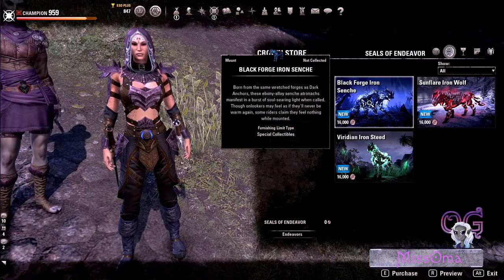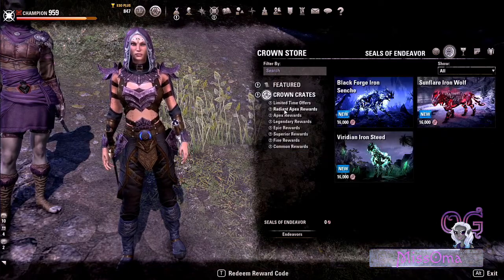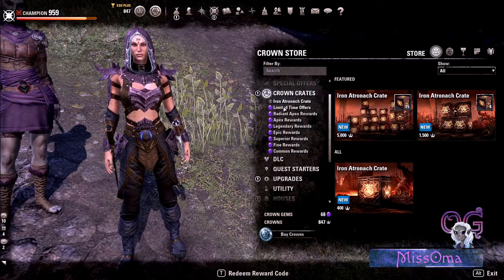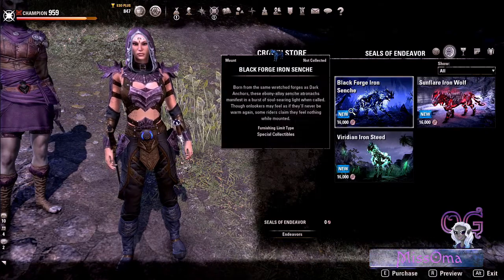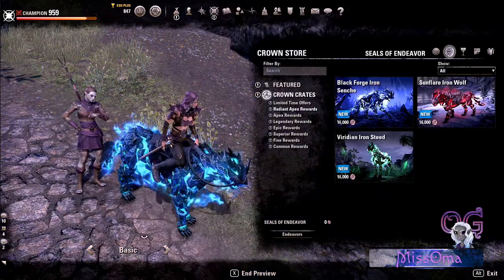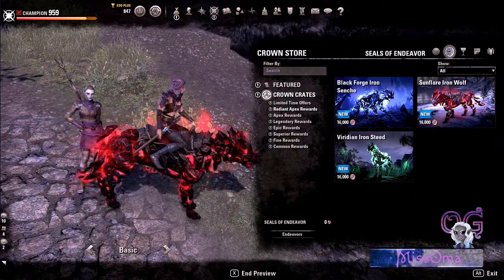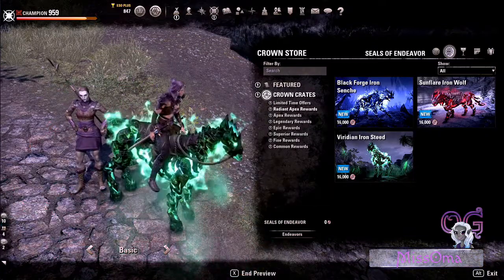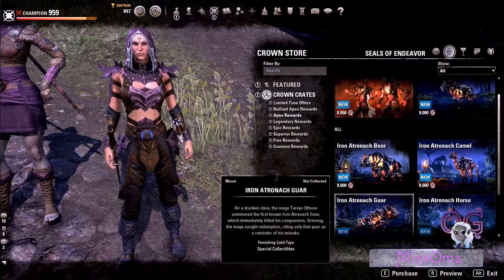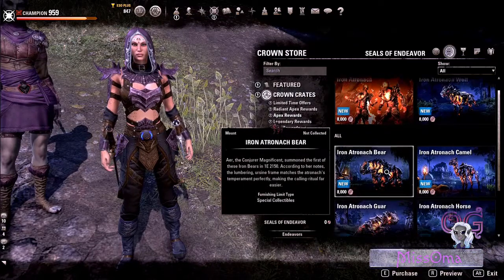Gradient Apex Rewards — here are the other items. Now these are not featured, so they're not time sensitive, but they are going to be here for the duration of these types of Crown Crates. These are called the Iron Atronach Crates, and so these will be around for a little while while we work towards collecting them. Radiant Apex mounts are 16,000 Seals of Endeavor — each one is an Atronach with its own special effect. Apex Rewards look like they all cost 8,000 Seals of Endeavor, very similar to the wolf.